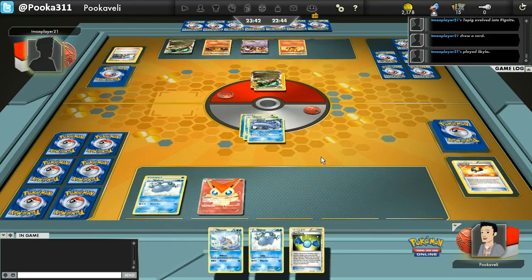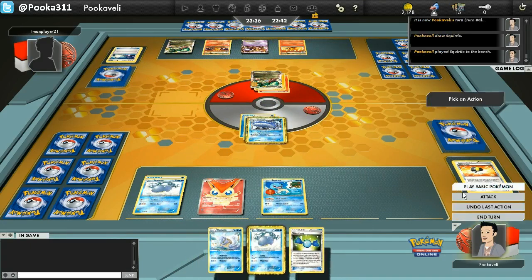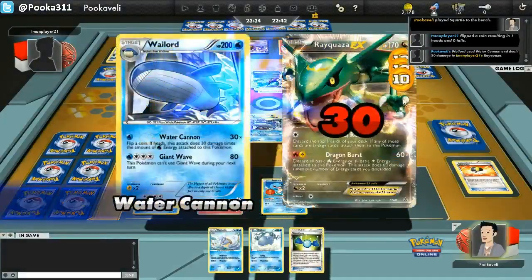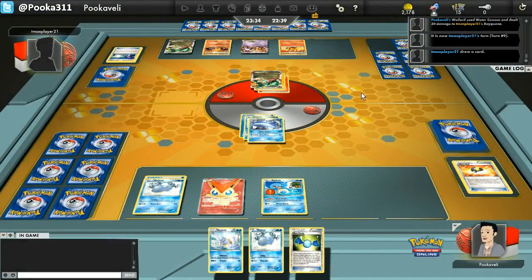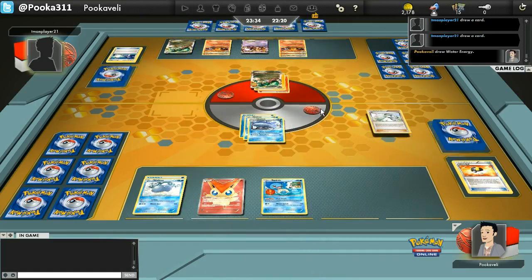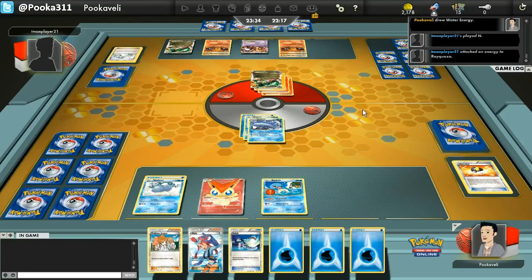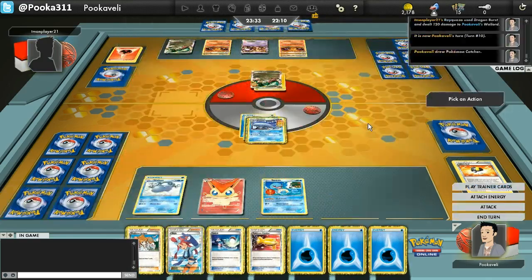My opponent plays a Skyla and grabs an N. That's a curious decision. He uses Celestial Roar — he must have a lot of stuff in his hand he really doesn't want to get rid of. That's why he didn't take a Juniper. But I am welcoming the N, clearly I have had nothing the entire game. Maybe we can come back into this. Wailord is going to be a really slow deck, but you can make up for that because it's not an EX Pokemon — it only gives up one prize. You're going to fall behind a couple prizes in most matchups, but once you get these Wailords going, this thing can do a ton of damage.